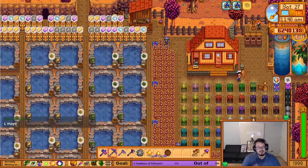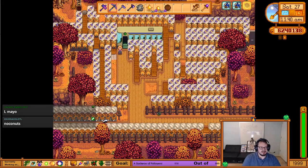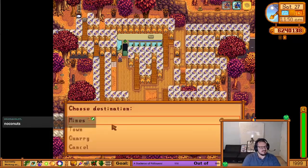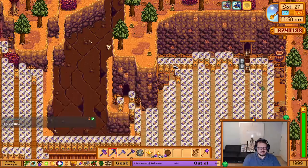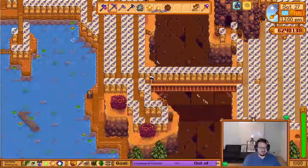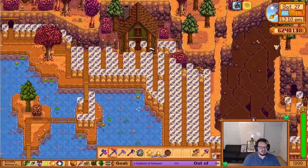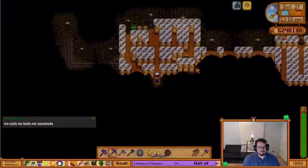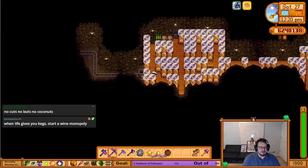The last thing I should show off before the island are my fields of kegs. They start over here in the quarry — I'm glad we picked a day when it's all ready to go. As we follow through here, I go up and down all through here filling up all these kegs. I have about 1,200 kegs in total and I use pretty much all of them.